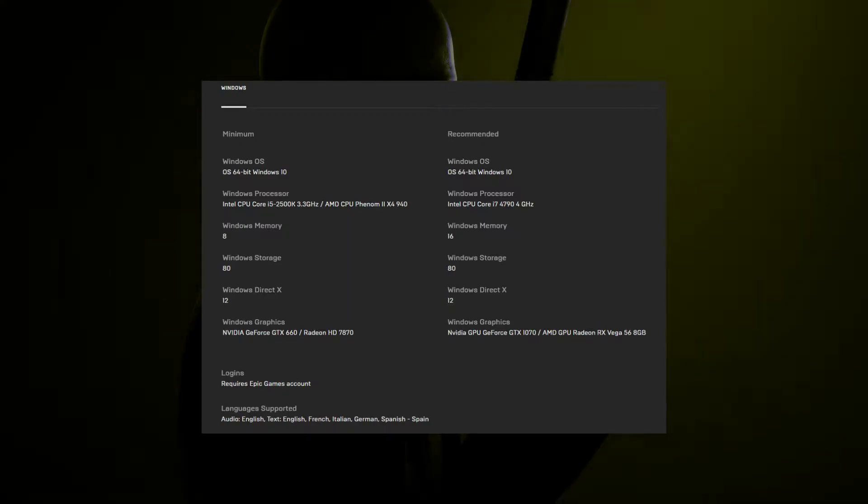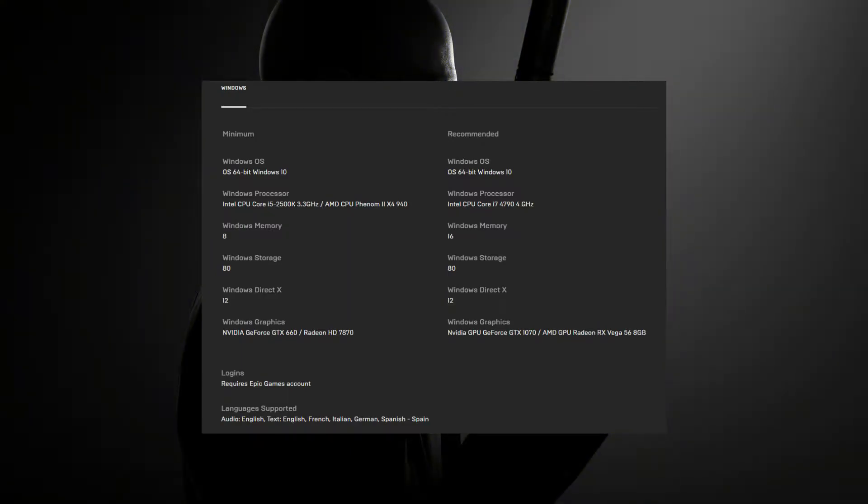I'm not even going with the lowest settings — I'm using 1080p low settings and you can drop even further than that. You can disable motion blur, you can disable screen space reflections, and you can reduce the level of details and many other effects even further. So this is not the minimum settings, this is the low settings, and if you look at the minimum requirements they say the minimum is an HD 7870, and we have the HD 7850.